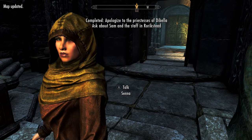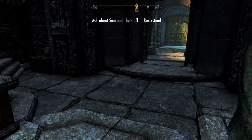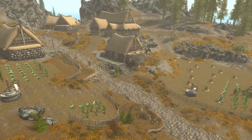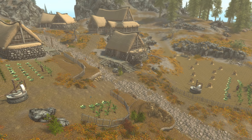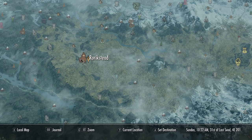The narrator remarks that Rorikstead is a township he vowed never to return to — referencing his prior investigation video about it sacrificing women to grow crops. This sketchy farming village can be found on the western edge of the hold of Whiterun. Head there next.